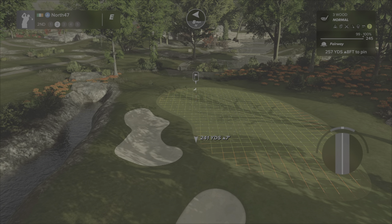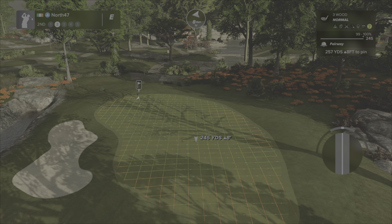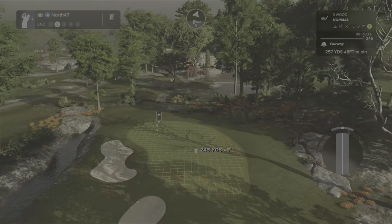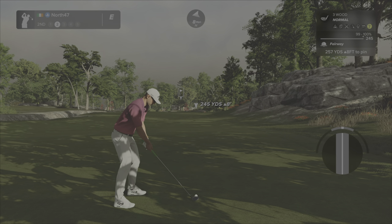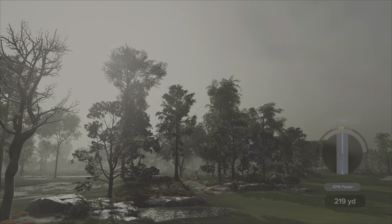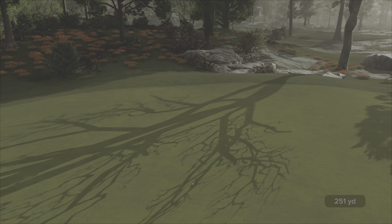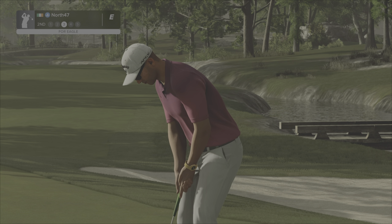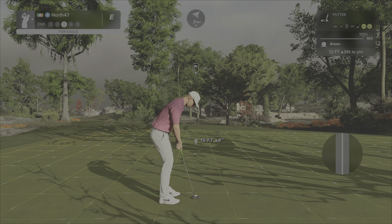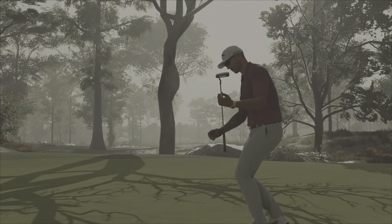A little bit of a small green to work with on a par five, but we are going to go for it — it's reachable, 257, gonna play about 260. Greens are firm so I'll put a little draw on again. A little fast but tracking around pretty good — we're on. Going to hold or feed off? That's a great approach — we have a good look at an eagle. Little to no break — just right of the pin, but it's got there anyway. We are now two under through two.